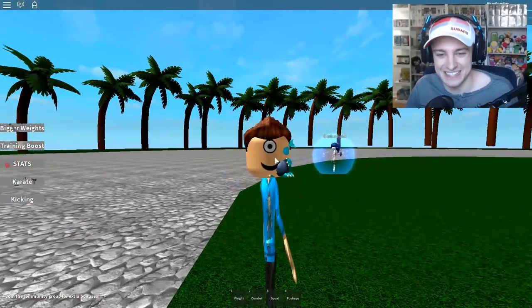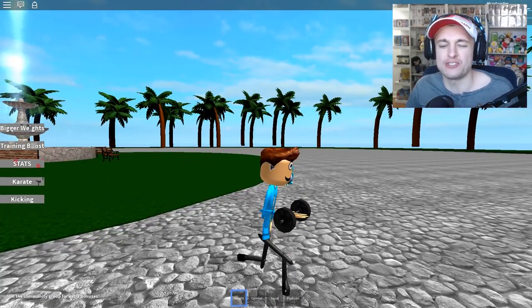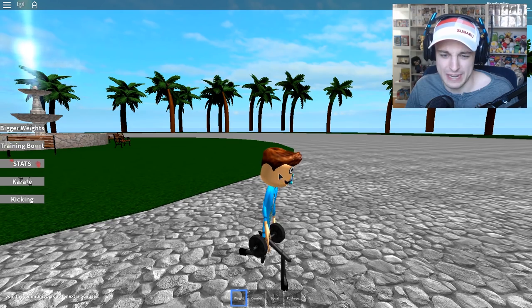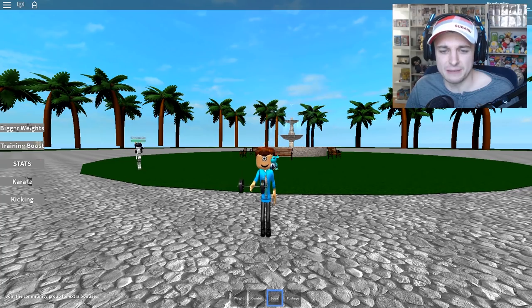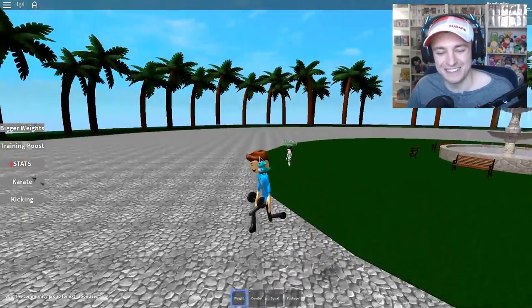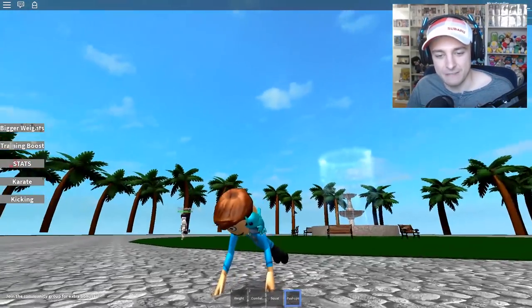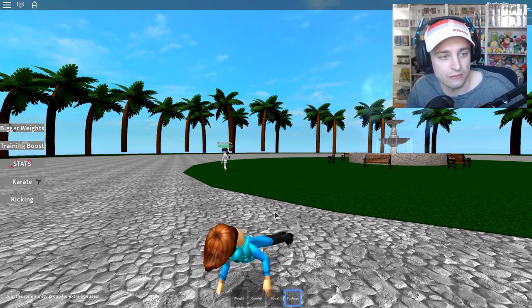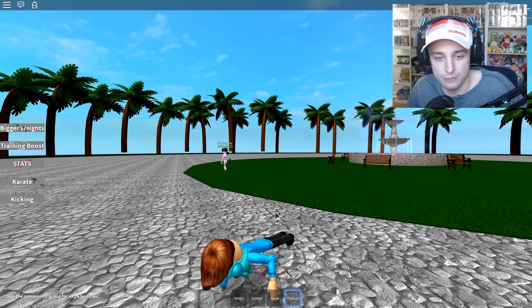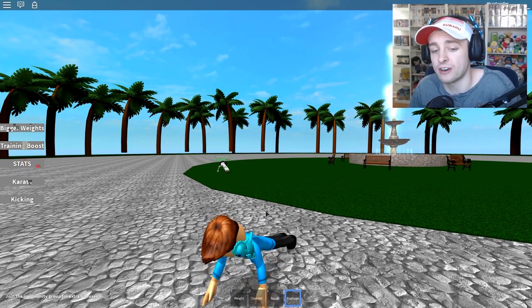Look how tiny I am! Oh my goodness — Nibbles is like inside my head because Nibbles didn't shrink. Gotta lift some weights, get super strong. Let's get some squats — one, two, come on! This is so funny. We're doing some push-ups too. Honestly, I can see myself getting a little bit bigger — I think it's kind of working if we just keep doing push-ups over and over again. Are we eventually going to get super duper strong and take over the world?